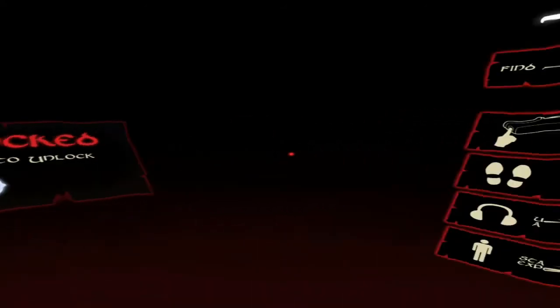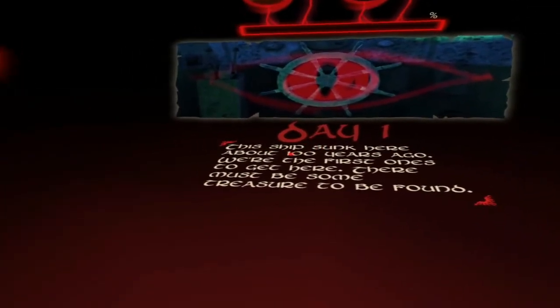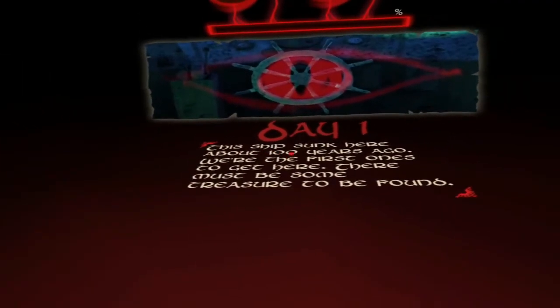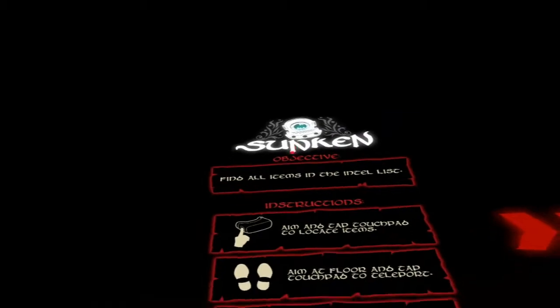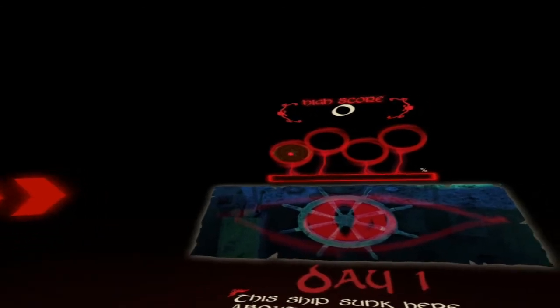Mission locked - two silver badges to unlock. There's a high score display. This ship sunk about 100 years ago and we're the first ones to get here, so there must be some treasure to be found. There are about four missions, so four, eight, twelve - not so bad. Let me figure out what to click on.